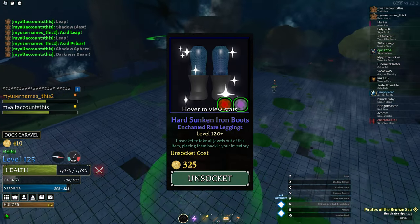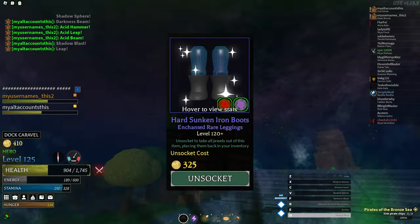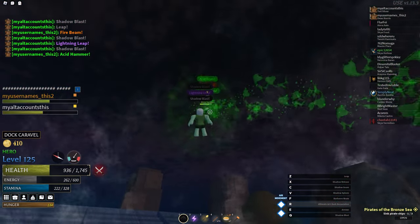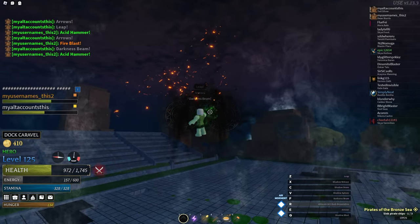The cost to remove jewels depends on the armor piece's value, ranging from 100 to 200 galleons for most items to only 300 to 400 for sunken items. Overall, it's not too expensive to upgrade jewels since you could easily farm that many galleons while you're farming gems.